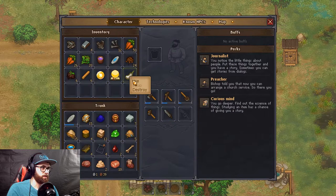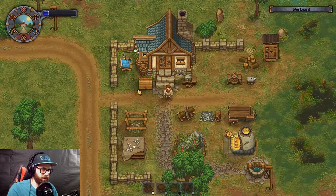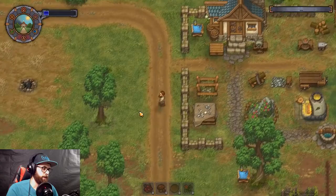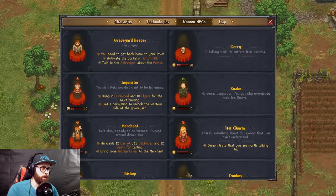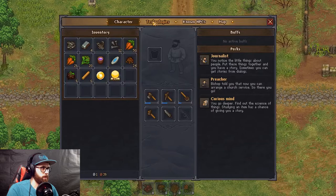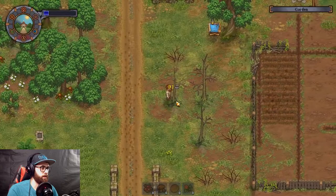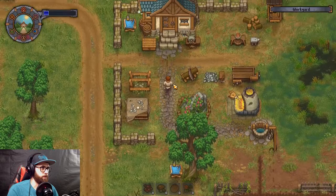Let's eat the maggots — I know it's disgusting, but I have nothing else to do with them. I was hoping to sleep but the donkey's gone. Let's go through our quests. For Snake, we need to get more faith, but we can't do that until two more days. There's one we can do today — we need to bring 25 wood and 10 flies to the next burning. We kind of need energy though, so we're gonna have to sleep.